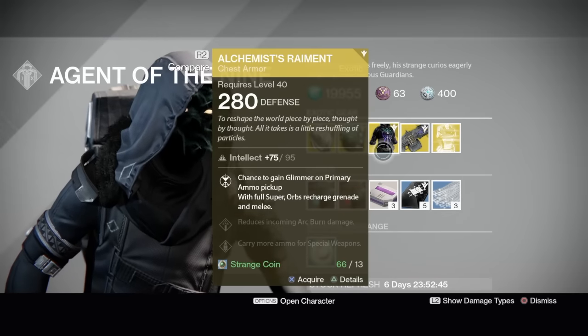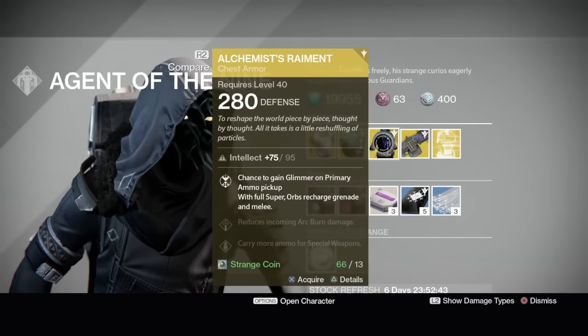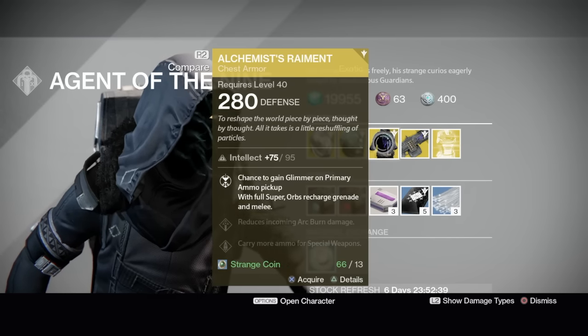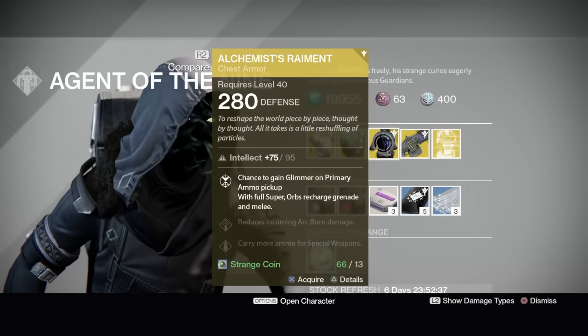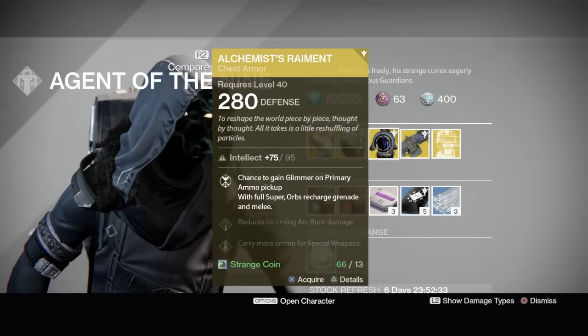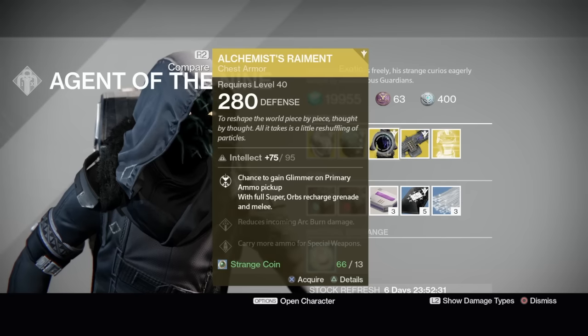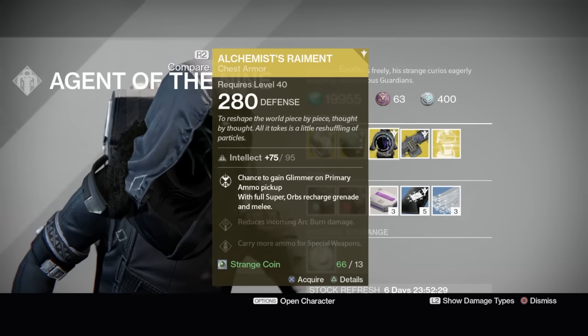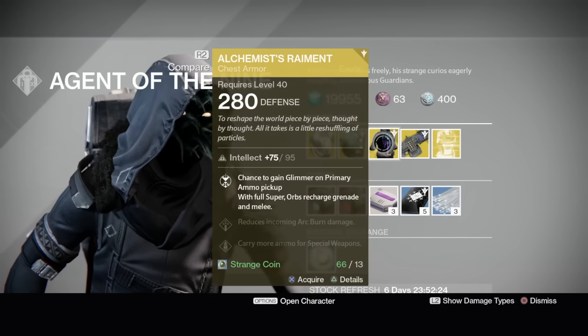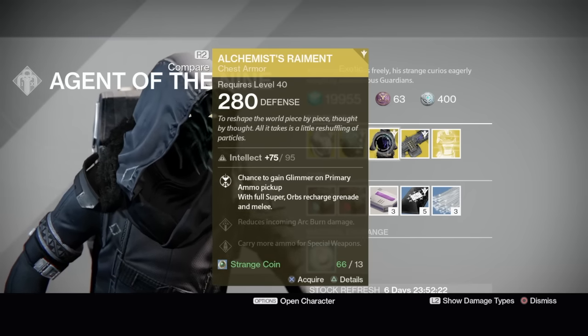Now the good old Alchemist's Raiment. Got this also a long time ago. This one's got an intellect of 95 — that's pretty damn good. Chance to gain glimmer on primary ammo pickup, so if you're glimmer-short, maybe useful, but I'm never glimmer-short. I'm only at 19,000 right now because I bought a bunch of heavies. With your super full, orbs recharge grenade and melee — that is kind of useful.